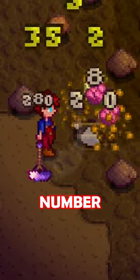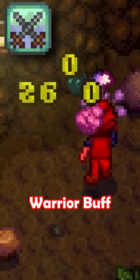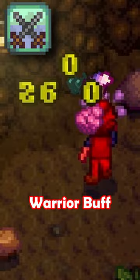Want to see the highest damage number possible? Grab a Dragon Tooth Club, enhance it with the bug killer enchant and get yourself a warrior ring. Squish a bug until you get the warrior buff, then squish another and hope that you crit. Look at that, the highest damage number possible.